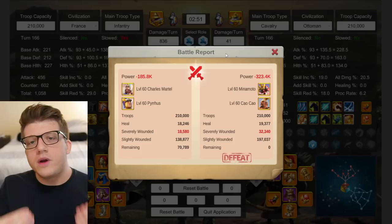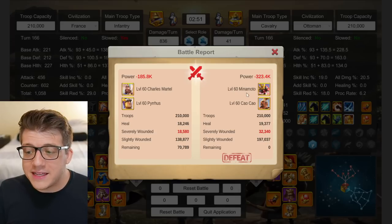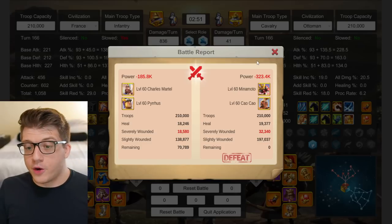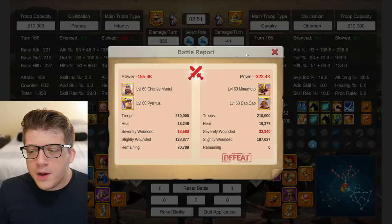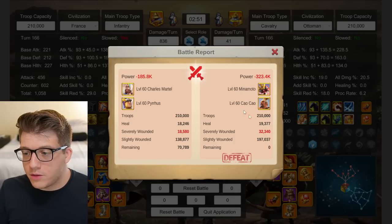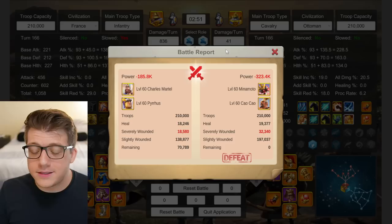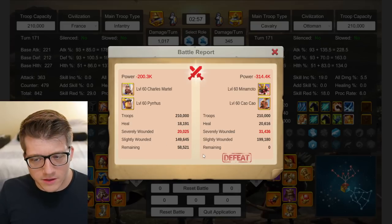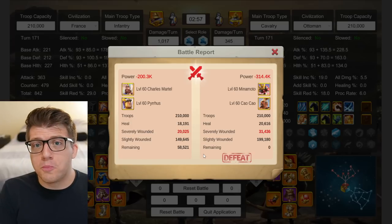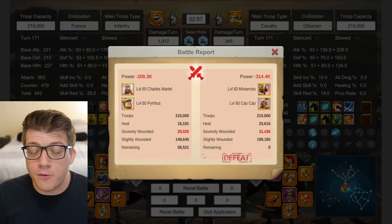Next, Martel Pyrrhus versus Minamoto Itsukushi — a realistic KvK1 matchup. They dominate. Museum buffs are turned on: Martel Pyrrhus has one relic active while the opponents have double museum buffs, and they're still losing to Martel Pyrrhus. Imagine Pyrrhus with his own relic — absolute domination. So Martel Pyrrhus is going to obliterate cavalry in KvK1, assuming you can even get your hands on him since gold key commanders are rare for free-to-play and low spenders.